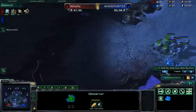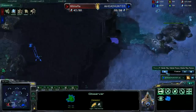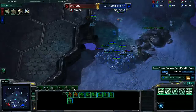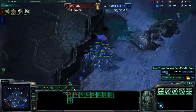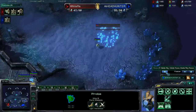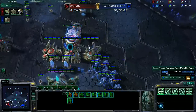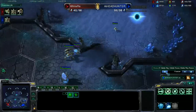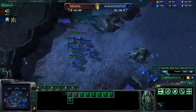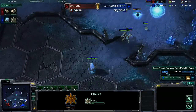And I will kill some probes — that's guaranteed. So I need to do this as soon as possible. And I was even able to catch another observer, which is really great, because blink vs. blink in PvP is about sniping observers. And I made some nice probe kills. I tried to kill a pylon also, but he already blinked back into his main, so I have to run away. No losses — this was a very successful move for me.